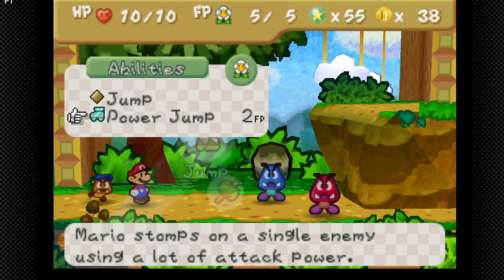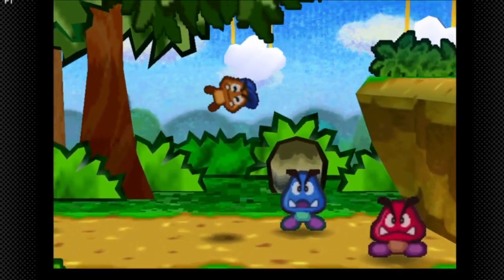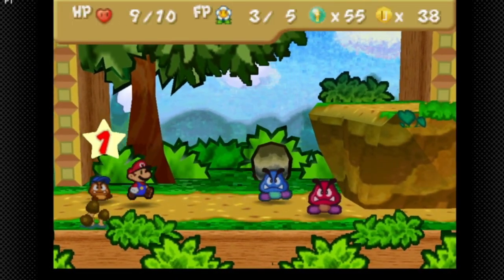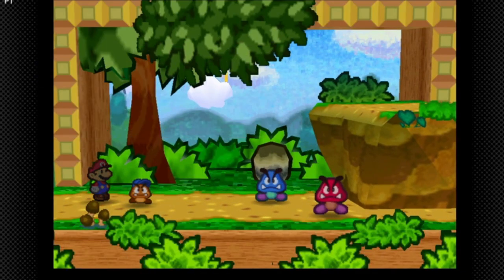For the Blue Goomba you want to attack with Power Jump. My strategy is to just use Power Jump on both of them. I'm gonna use Power Jump on the Red Goomba first. A couple more hits and Blue Goomba should be taken out.